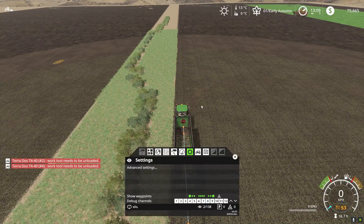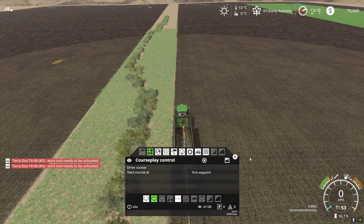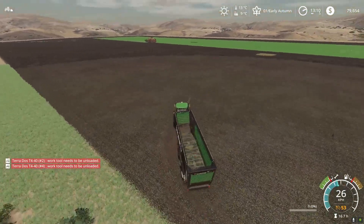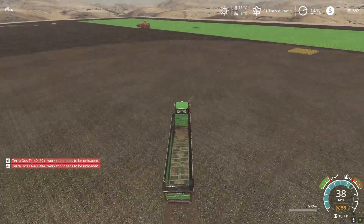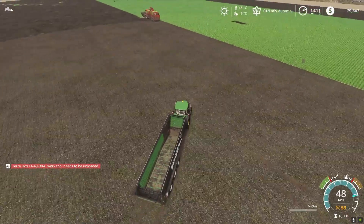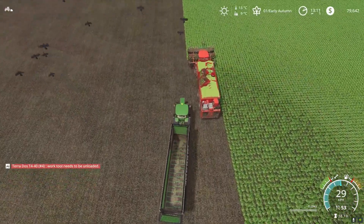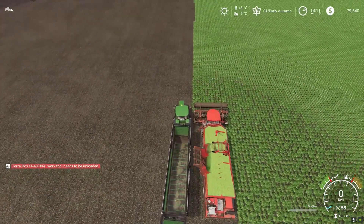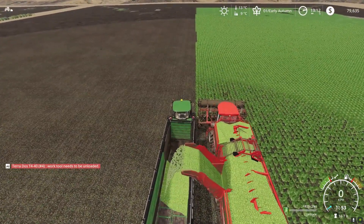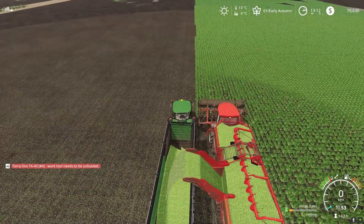None of the settings are doing anything useful, so what I end up doing now is just stopping the driver and manually driving it over there — I've been doing this all the time on this tractor. I don't know if it's a tractor compatibility problem because the other tractors are working fine. It's definitely either a tractor issue or a CoursePlay issue. Once it's finished I just send it back down.